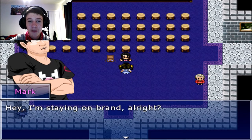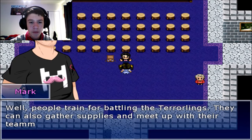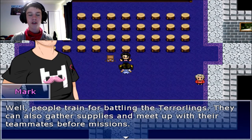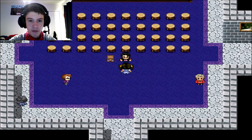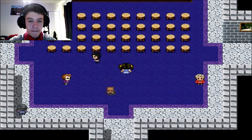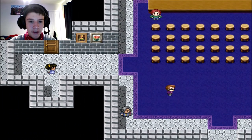Seriously? Hey, I'm staying on brand, alright? So what do you do here? People train for battling the Terrorlings. They can also gather supplies and meet up with teammates before missions. This is like a straight-up RPG. I want my red bandana to support Mark's colors — wish I had a pink one. Then when the third shift bell strikes, a portal will open to take you to the person that needs to be saved. There's the first bell — follow me to the training room. I don't even get to select my name?